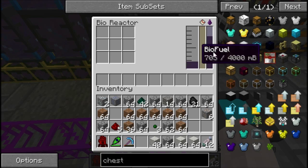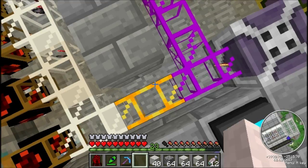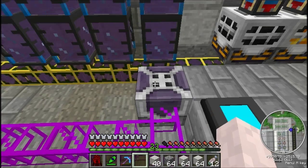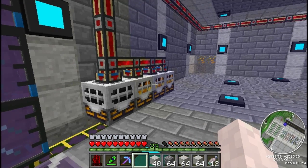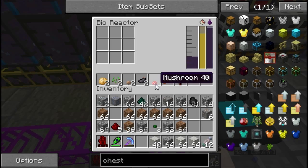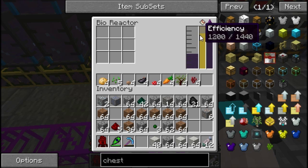We're going to be filling this buffer pretty soon — the items are just coming in here. One reactor will actually produce enough biofuel to constantly run eight generators. Here you see the processing — we have near perfect efficiency because there are a lot of different items in here, and that's what bumps up your efficiency.